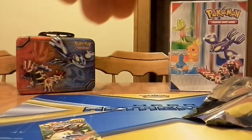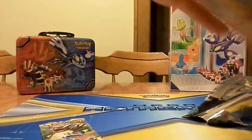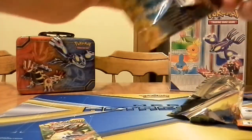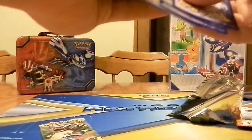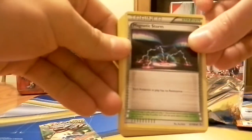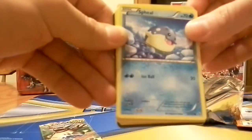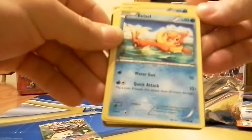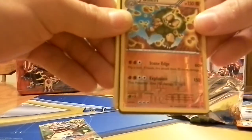Alright, one pack left — hoping to get a secret rare out of this last pack here, that'd be really nice. Code card. We got a Magnetic Storm, Celio, Lissandra, Spiel, Caterpie, Binary, Buizel, Sandile. Reverse Holo — the Holo is a Golem, which is a rare, that's nice.